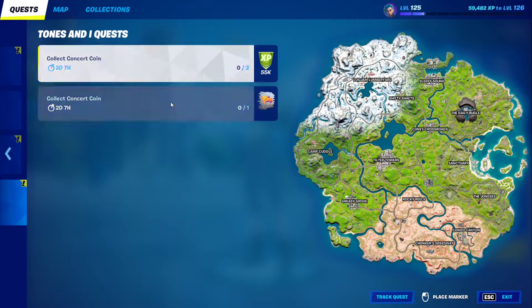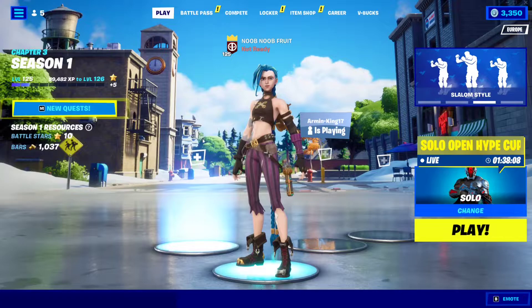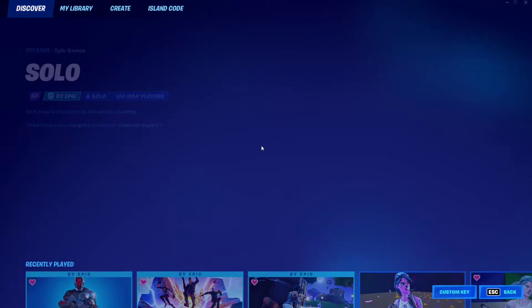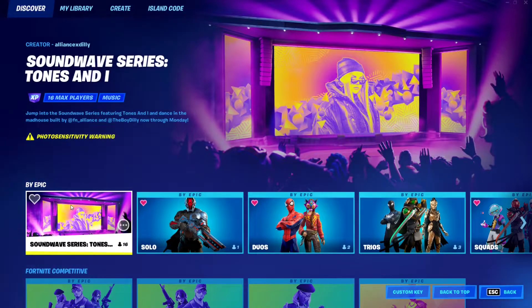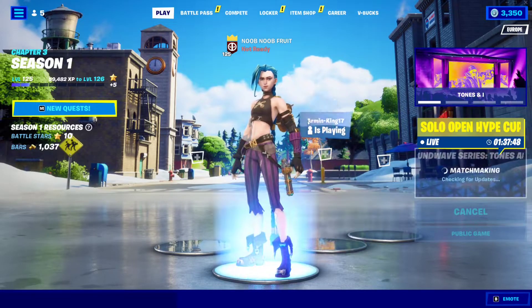To collect these it's very simple — all you have to do is just collect a concert coin. And to get the concert coin, all you have to do is just go to the playlist right here. It should play right here — there it is. It should be the main one right here. If you don't find it here, you can go through the playlist itself, and you'll find ones made by Epic and you'll find the Soundwave series right here. And you just play that, you just jump into the game.